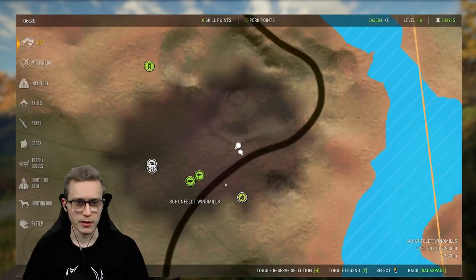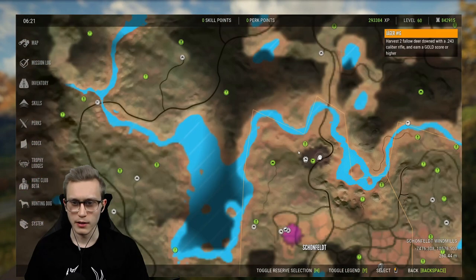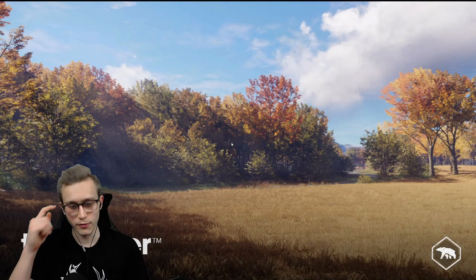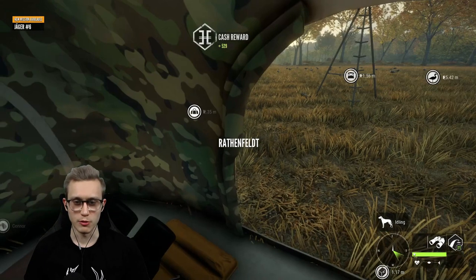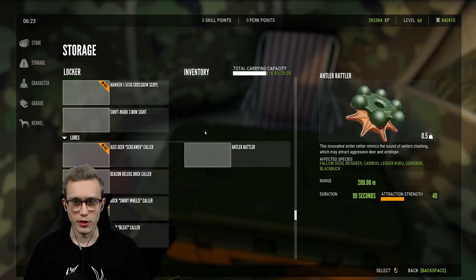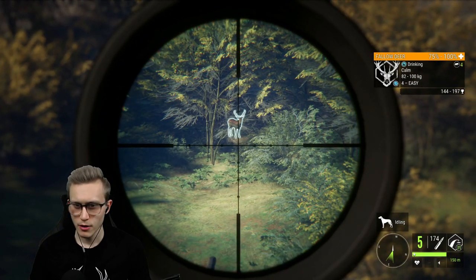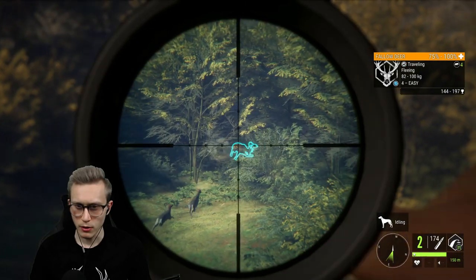We got ourselves a new mission — Jaeger 6. Let's look at what we have to do: harvest two fallow deer with a .243 caliber rifle and earn a gold score or higher. So all we're going to have to get ourselves is a .243 and we're going to go looking around the fields here. I feel like going in their feed zones is going to make this a little bit simpler. The drink time if you're wondering is 9 till 1200 or 1300.